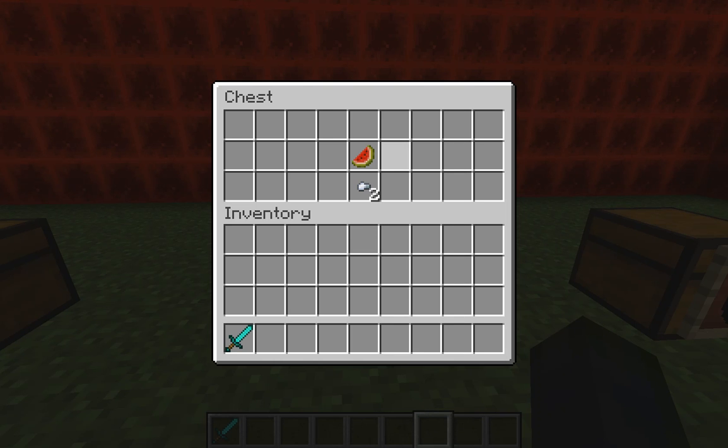Melons are just two food points. You either grow them or find them in the wild — break a melon block and that's what you get.